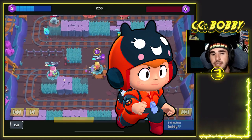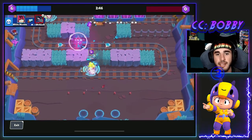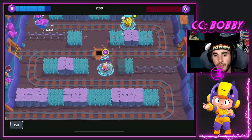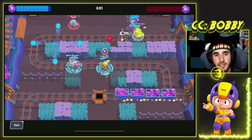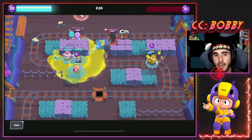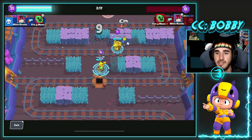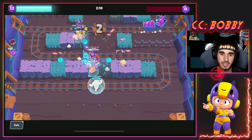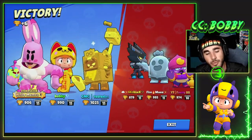The second-to-last brawler is Bea. Bea is just goofy and needs a nerf — it basically has an infinite amount of shots and does an infinite amount of damage, doing like 4k with the big shot when you have the damage gear, which is just absurd. It also has basically the most range in the game. It's stupid good and super easy to push in Bounty, Gem Grab, Brawl Ball, and even Hot Zone.